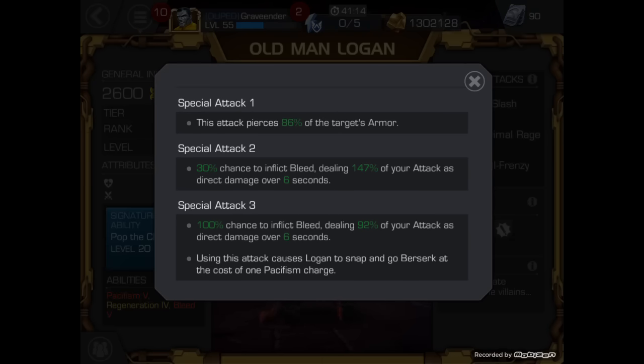Special Attack 2: 30% chance to inflict bleed, dealing 147% of your attack as direct damage over 6 seconds. Special Attack 3: 100% chance to inflict bleed, dealing 92% of your attack as direct damage over 6 seconds.